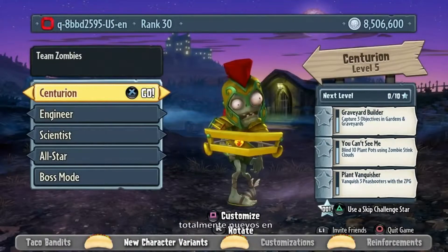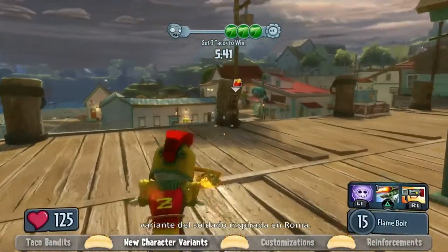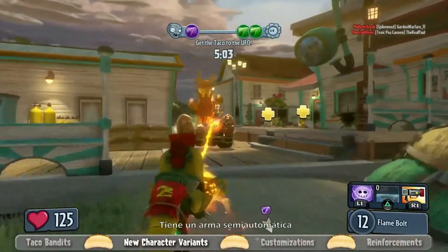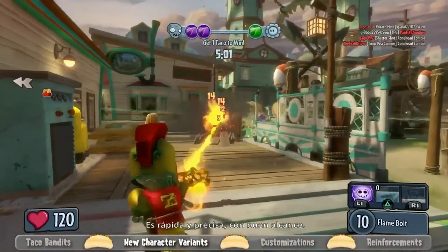We have seven brand new characters for Legends of the Long. Starting with the zombie side, we have the Centurion, who is our Roman-inspired soldier variant. He has a single-shot semi-automatic weapon that does fire damage on impact — very fast, very accurate, good at range.